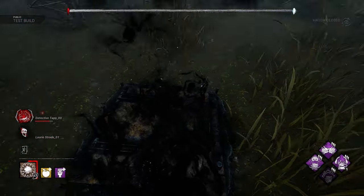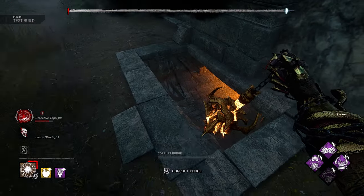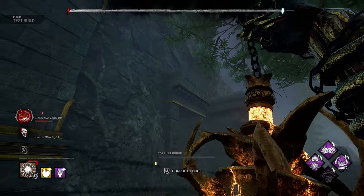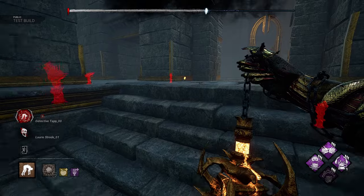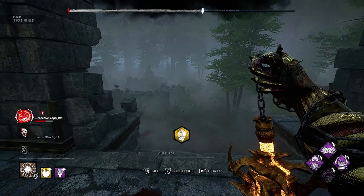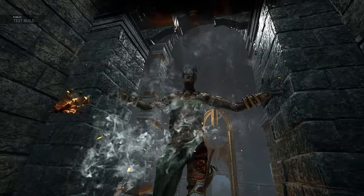Hatch spawns right here — perfect. Here's a drop down here. Look at that detail though. Oh my god. This map looks like an actual forest now man — I'm so impressed.